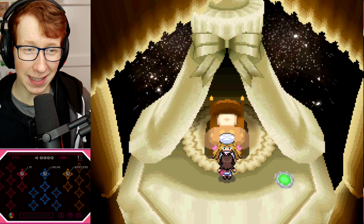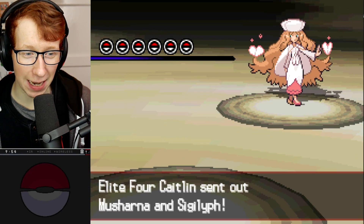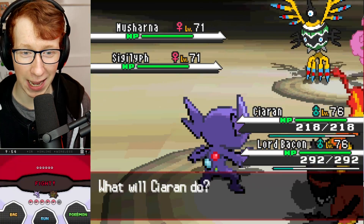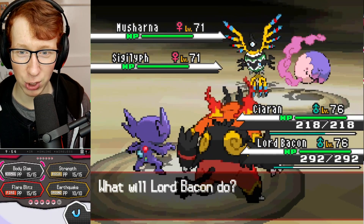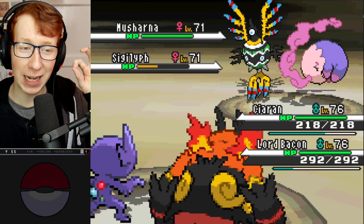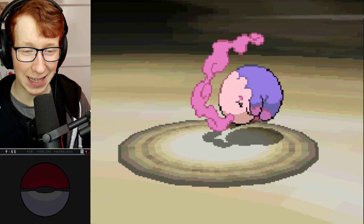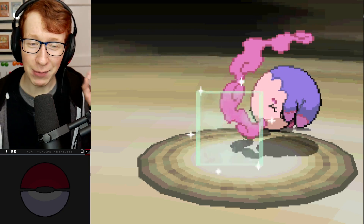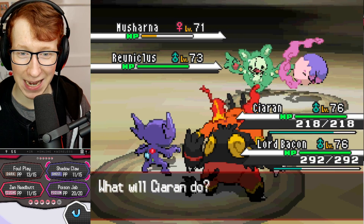Now we're going up against the Psychic-type user. The thing I'm most worried about is Crobat getting absolutely molly-whopped. But Emboar in this game is actually a Ground type and not a Fighting type, which works to my advantage. We have a Sigilyph right there, but I have a plan - Strength is actually Rock type in Vault White, which is going to come in handy in this battle. A Choice-Banded Strength should knock out the Sigilyph, so I'm going to focus down on Musharna as well. We immediately avoid the Hurricane - huge. Thank you! Sigilyph immediately dies to a Choice-Banded Strength.